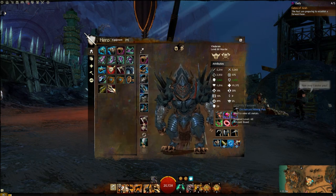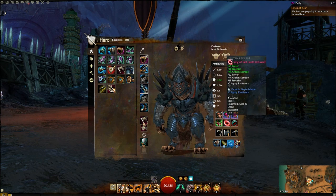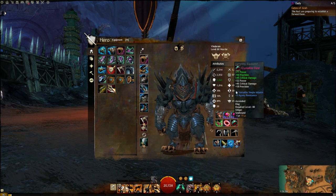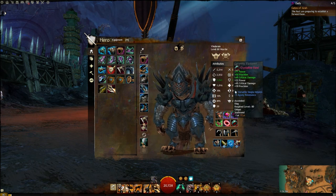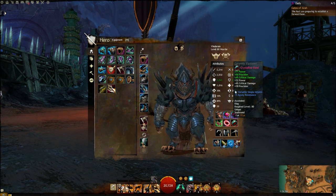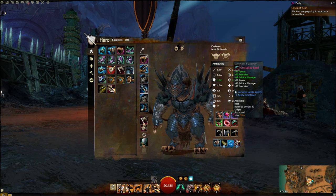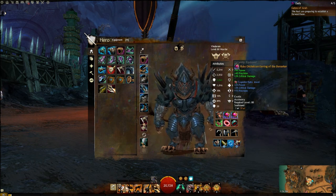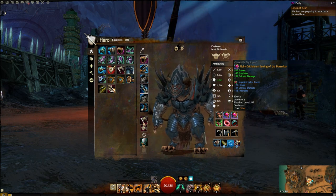For your accessory slots, again I'm using power, precision, and crit as mentioned earlier. Anything that's ascended I've got slotted for agony resistance — we run a lot of fractals in my guild, so I always have those equipped. Anything that's not ascended, I'm using an exquisite ruby jewel for more power, precision, and crit as well.